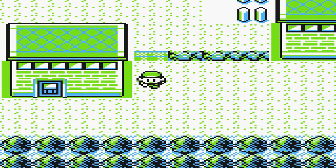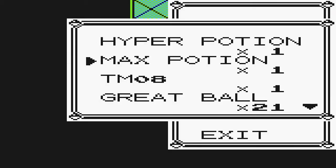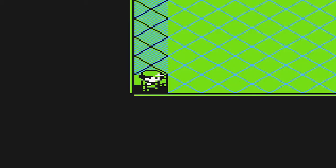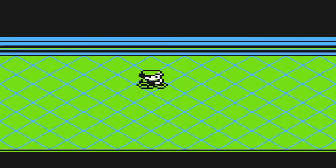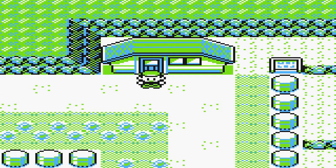Alright, so we'll go to the underground cave, and hopefully bikes work here. They do. Okay, this will save some time, or I can just press this button. Now here's where the glitch begins, people, so take notes. You are precisely one tile above a trainer that is right below me off screen.